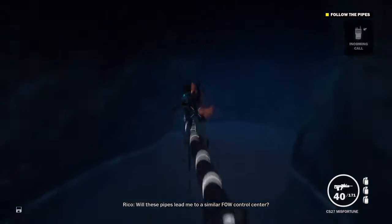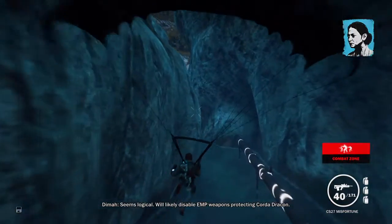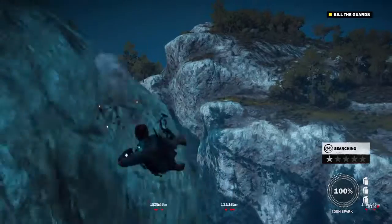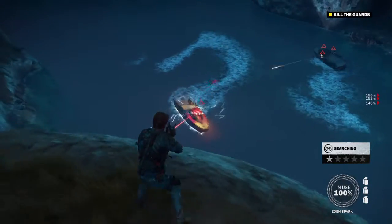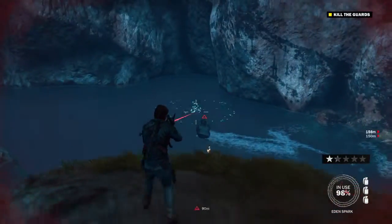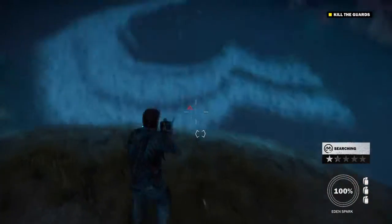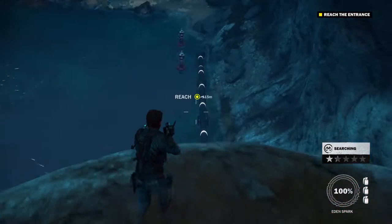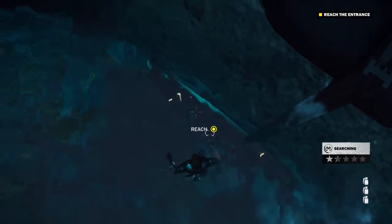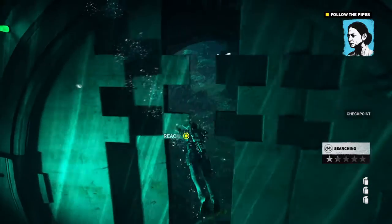Will these pipes lead me to a similar FOW control center? Seems logical — we'll likely disable EMP weapons. Run out of pipes, but we have bolts again — must be underwater. Let's go down, shall we? Gate is hacked. Just keep following those pipes.